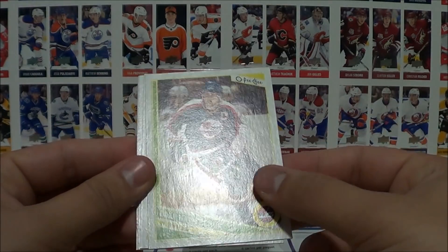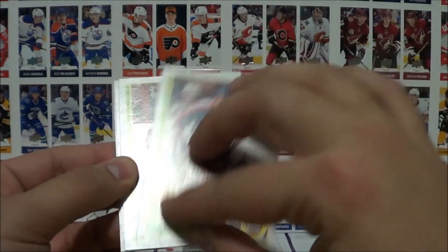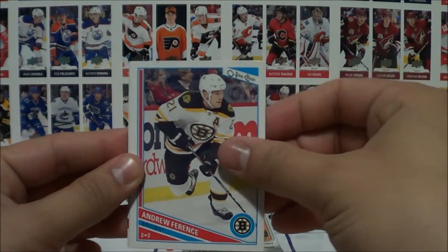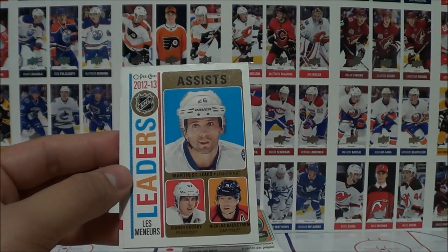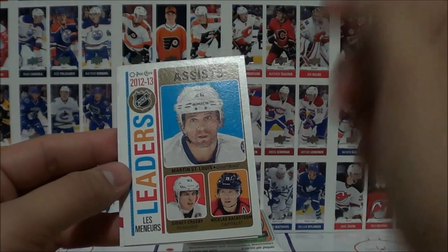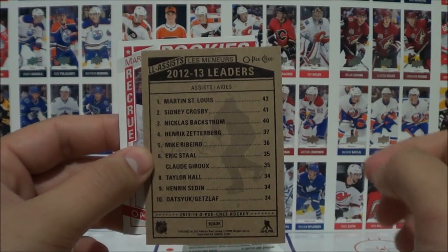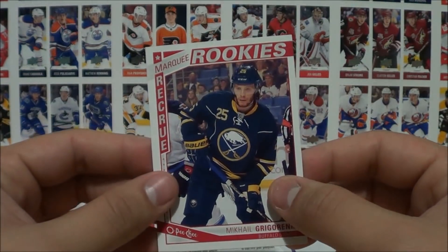Pack five: Dale Howarchuk — oh wow, they got old school players in here. Brower, Ferenc, and an assist leaders card featuring San Luis, Crosby, and Backstrom — in that order — followed by a marquee rookie of Mikhail Grigorenko.